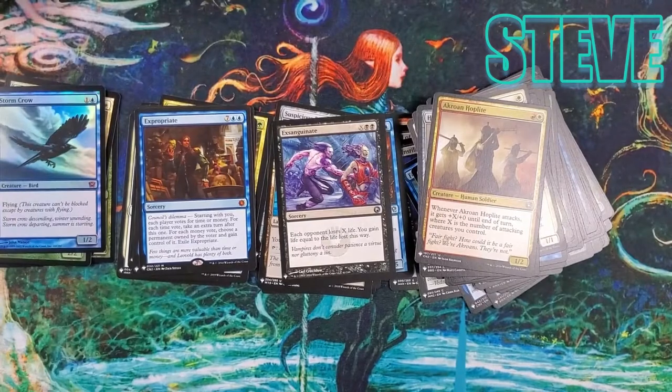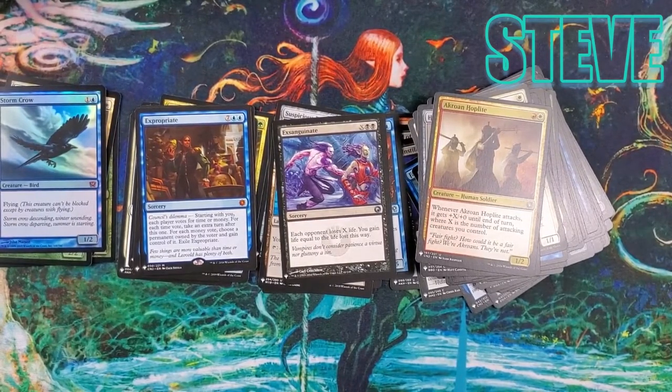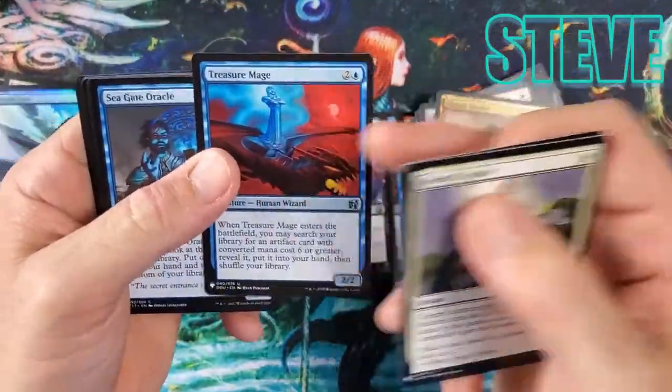And a Stormcrow — wouldn't be a good opening without a foil Stormcrow! What's that card worth, like a hundred dollars? Last pack — this has been ultimate. Treasure Mage.